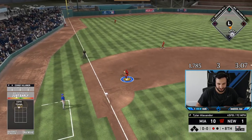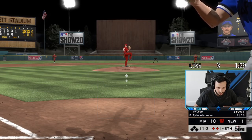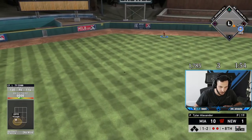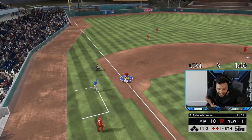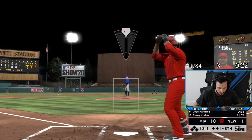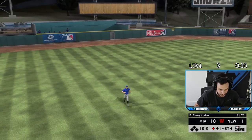Kluber? Never mind. Ty — that's going to be a triple, 100%, 99 speed. Get on your horse, we ain't stopping. We're going to be out by a mile. I need to hire a new third base coach. Donaldson — guys, how much is Donaldson, how many stubs? Ty Cobb just makes every play out there, doesn't he?